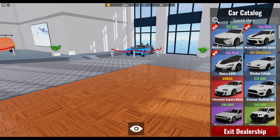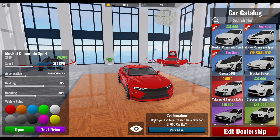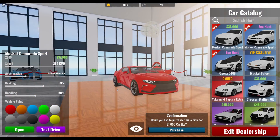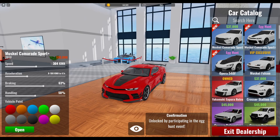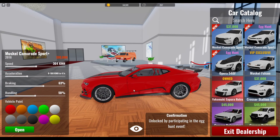For the cars, we can see the egg hunt cars here, but first the remastered Muscle Camarade Sport. I think it looks quite fine, pretty good. It says opening doors which is great. And then we have the Sport Plus — this is like a regular Camaro, the CL1 or whatever, with a wing and everything.